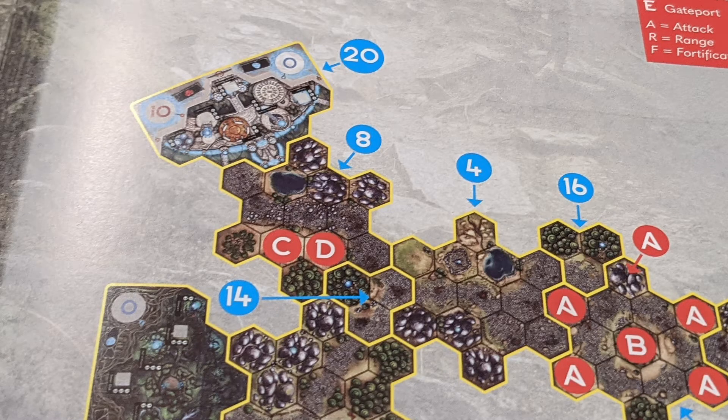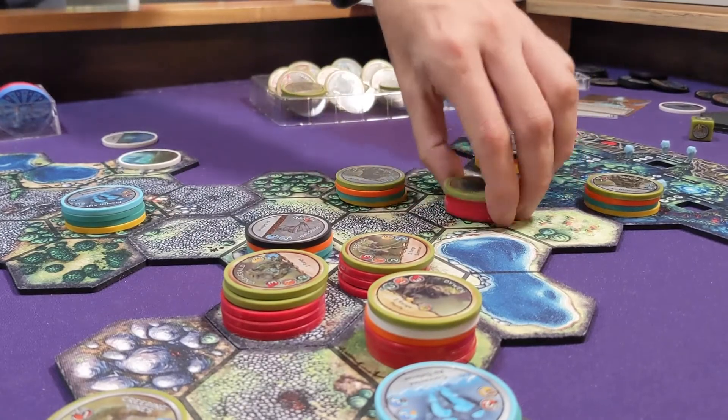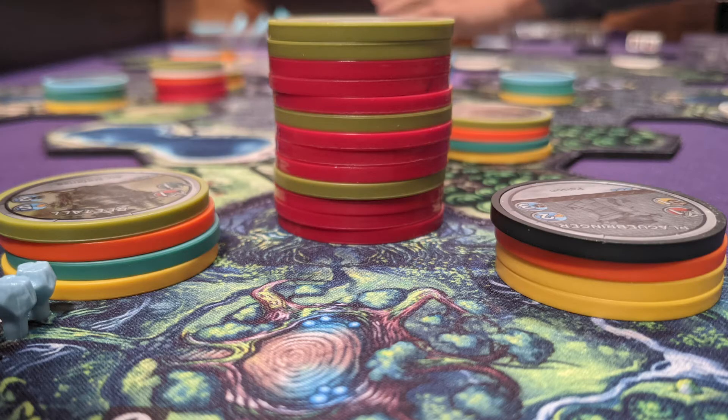The solo scenarios are laid out in a Gloomhaven-ish fashion — you set up your board in a certain way, and then round after round you bring out units for the AI and fight them. It's a well-organized, puzzly way to play, but you still have luck elements with die rolls and cards. Playing the solos as a co-op, one person can control the AI movements while the other comes up with strategy. It's also a great teaching tool — the new player controls the AI, learns the mechanics, and becomes better situated to play one versus one.